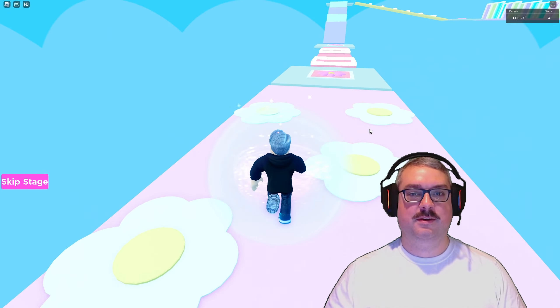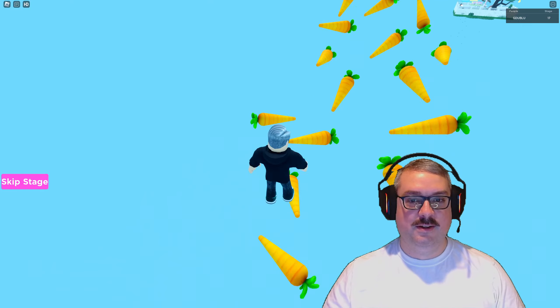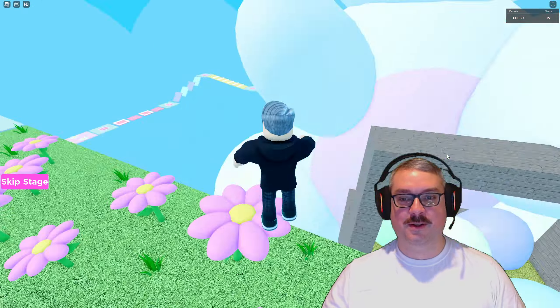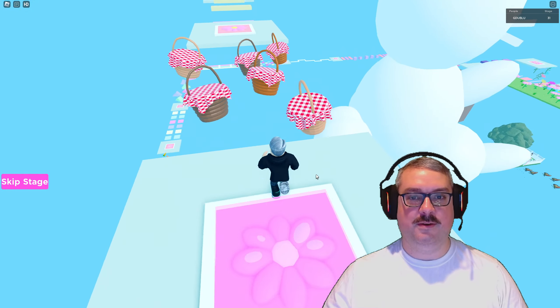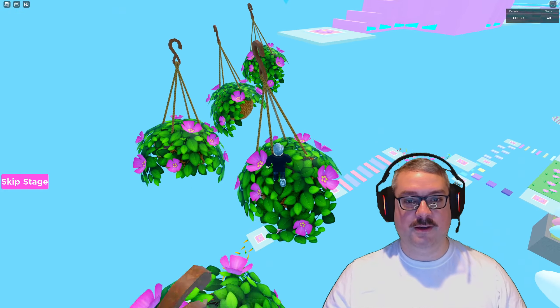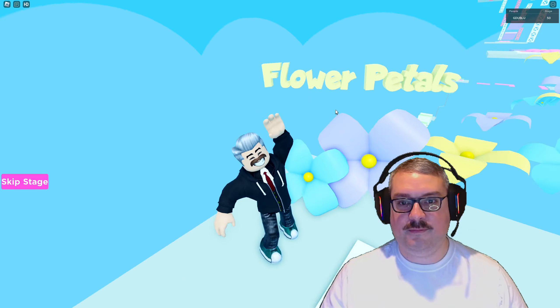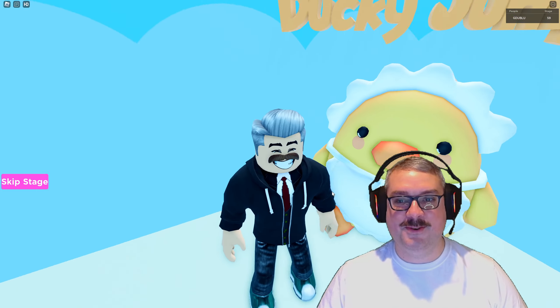Talking about hopping into spring fever — this obstacle course was excellent, with about a quarter of the stages decked out in Easter and springtime themes. And those custom jump platforms? They were the Cadbury cream egg of obstacles: so sweet and oh so satisfying to conquer. I was pretty impressed with the amount of themed stages and how well they captured the essence of spring. It was like a virtual basket of colorful, seasonal goodness.